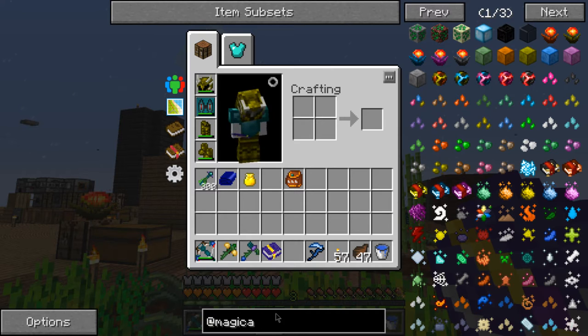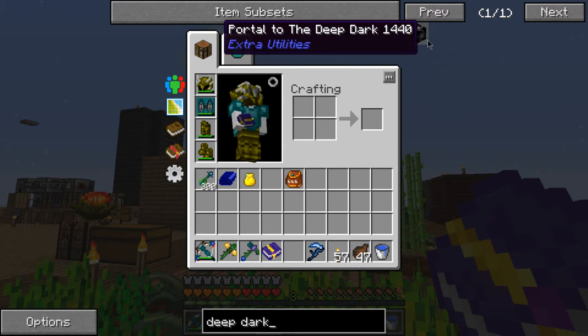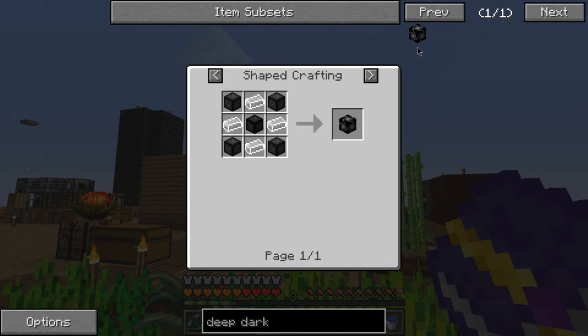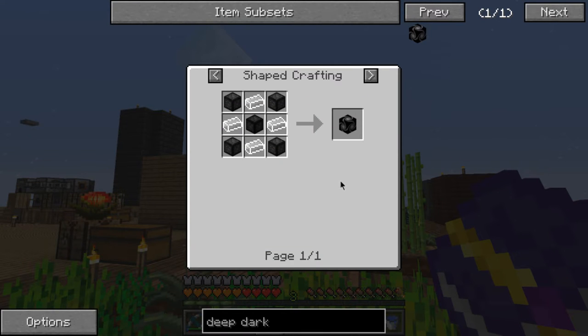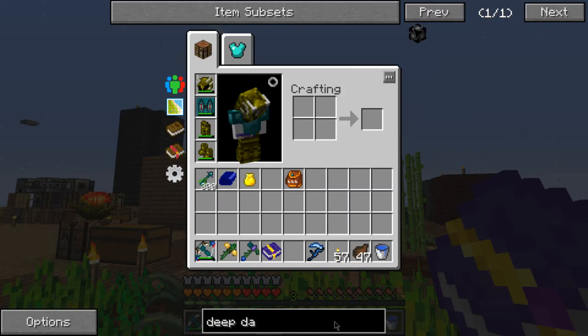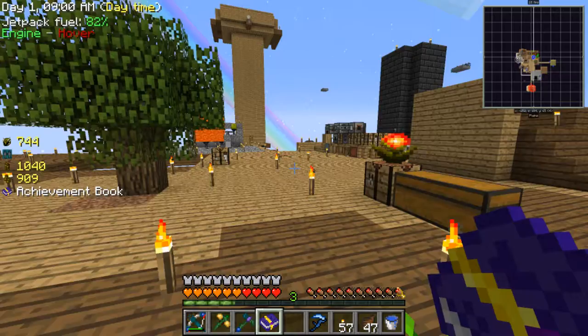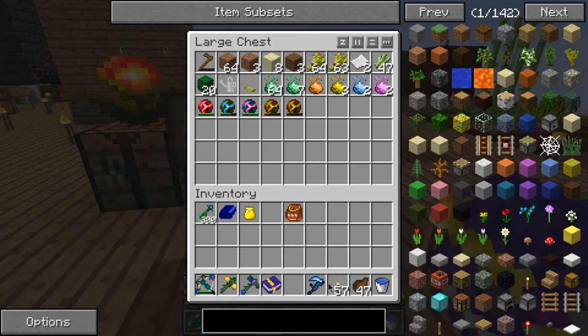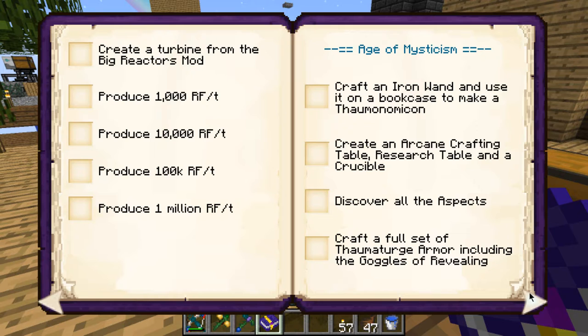What is the deep dark portal? I had to do this away from my base because I read that I need to do the activation ritual, and I was like, no, that's gonna blow up everything here. So I went away, and everything there got blown up as well because a creeper spawned.